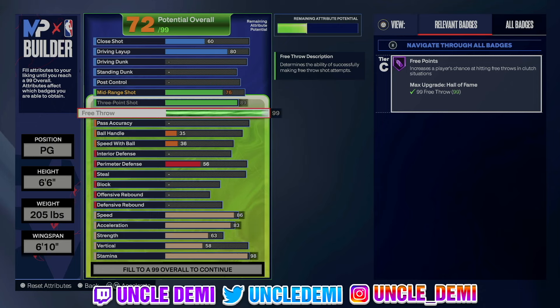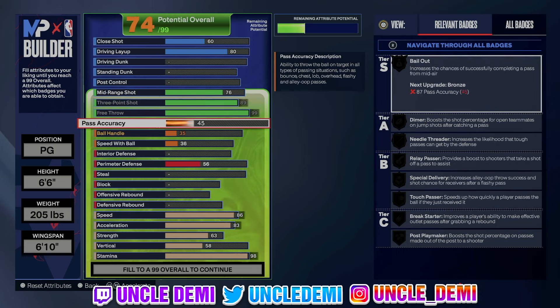Obviously this is gonna be more of a rec or pro-am type point guard build. But at the end of the day, you can still use this in park — you just have a high free throw. So if you're not a rec or pro-am player, just lower your free throw all the way down.